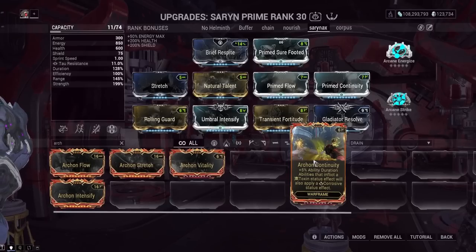So maybe make it where when a Viral proc is applied, it also will apply a Corrosive proc. Or vice versa — when a Corrosive proc is applied, a Viral is applied too. Now that would just make Saryn OP, but I think we're kind of getting at the issue here, where this mod is useless. I don't think anyone's going to be using this one specifically.